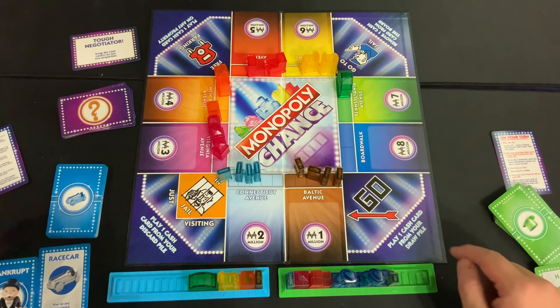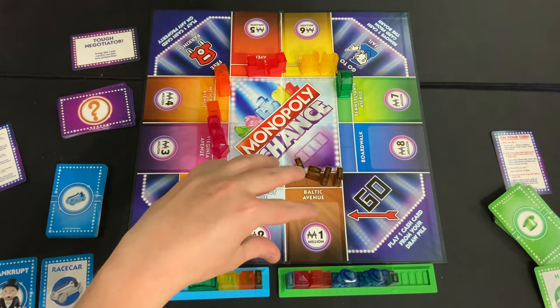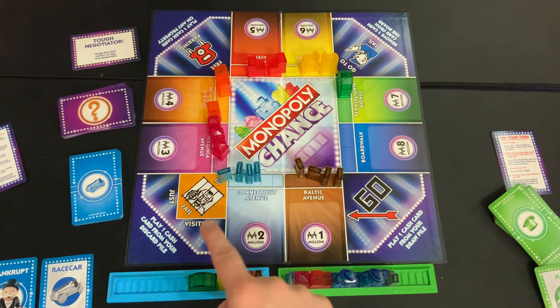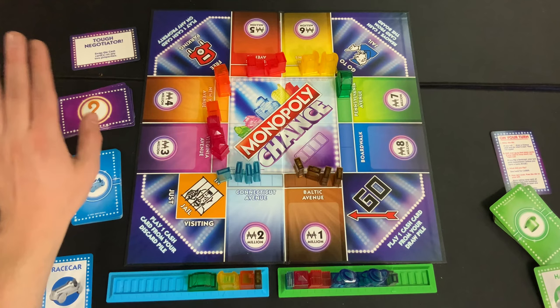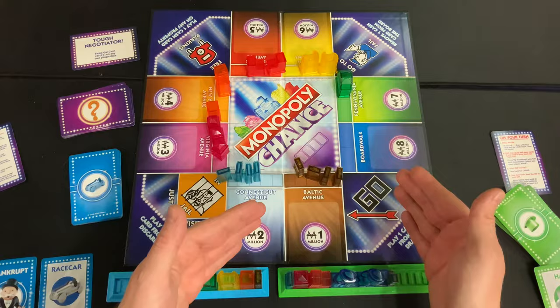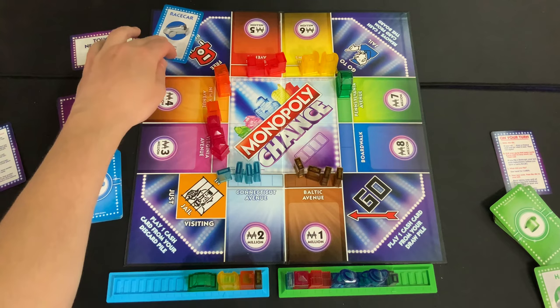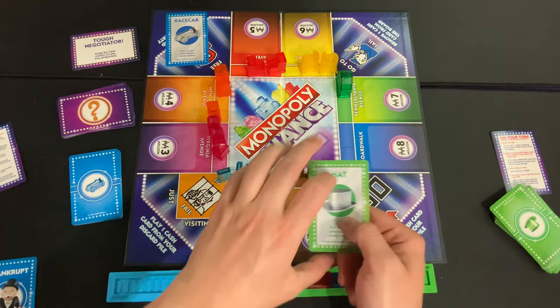There are four corner spaces you can use these cards on. Just Visiting: play one cash card from your discard pile onto the board. Go: look through your draw pile and play one cash card onto any property. Go to Jail: remove one cash card from any single property on the board. Free Parking: play one cash card on any property — it must be drawn this turn but can be a lesser amount than what's already there. Only one card can occupy each corner space per round.